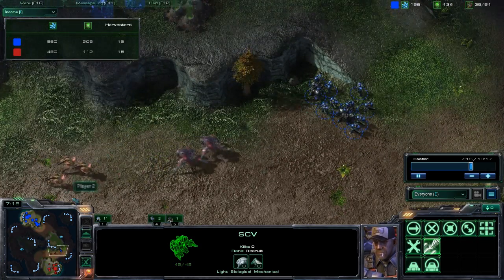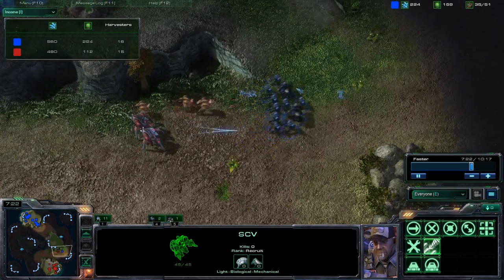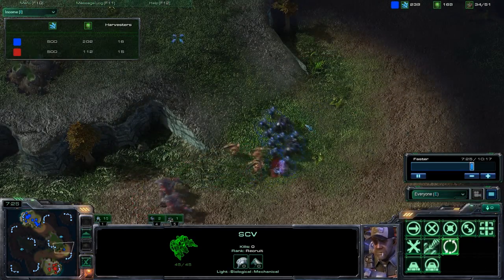As you can see, before the enemy could push, I started pushing. This is what they call micro — micro is how you control your units. As you can see, I'm really slow.